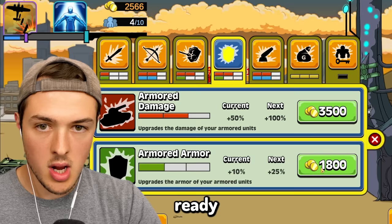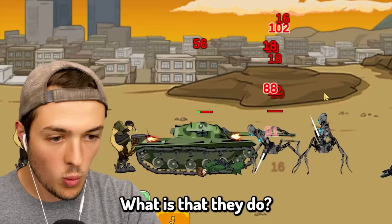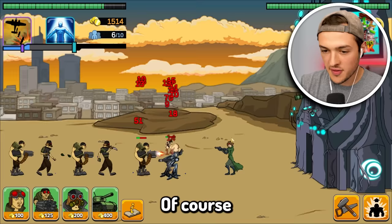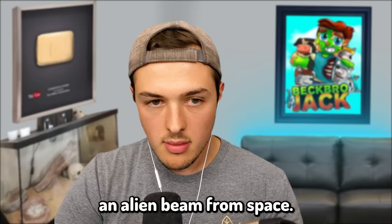We're going to upgrade their armor so they last a little bit longer. We have a tank pushing in and then we got infantry right behind them. They have a guy in a mech suit with a ponytail. Of course he has a ponytail. They just summoned an alien beam from space. I am out of my league.